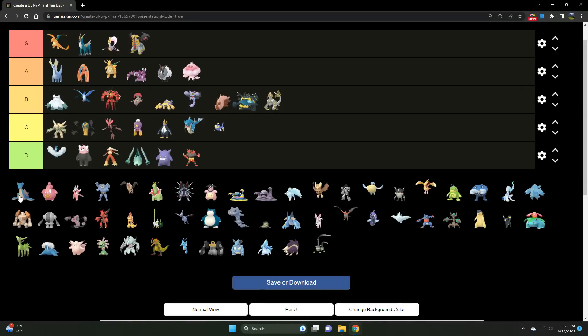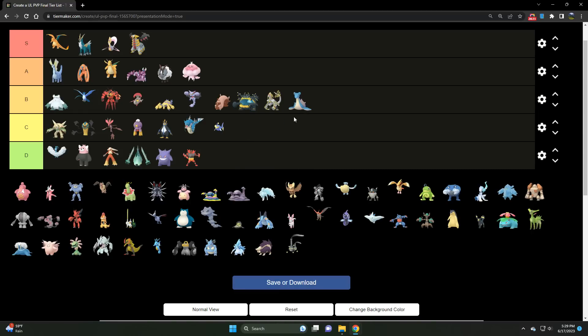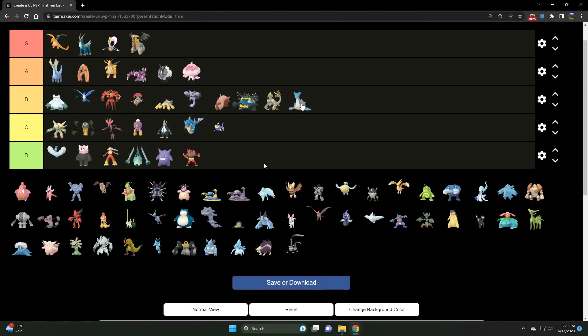Moving along to Lapras — a very solid B tier Ice/Water type. It has Surf, Ice Shard, and can hit hard with Skull Bash. There are just better Water/Ice types to run in the Open Ultra League, but Lapras is still very good, very bulky, and very strong.